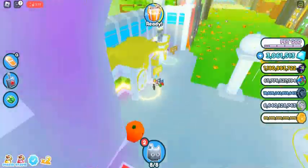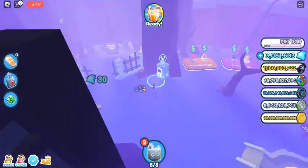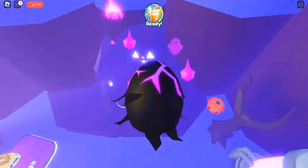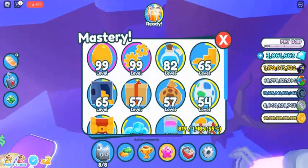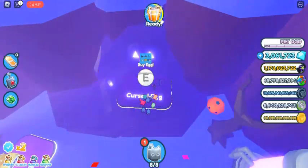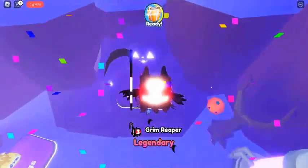How to get Ghoul Horse: Ghoul Horse was added into the game during the Halloween 2021 event, and it also features in the new 2022 version as well. It can be hatched from an Eerie Egg or a Cursed Egg. The Eerie Egg costs 120K Halloween Candy for the normal version, and 1.03M Halloween Candy for the golden version.